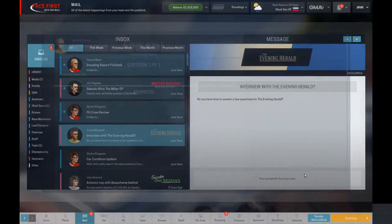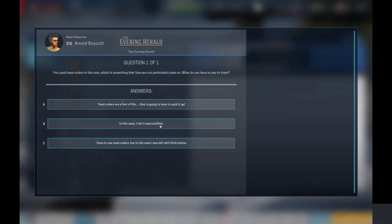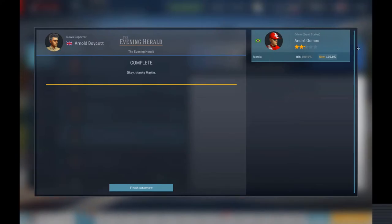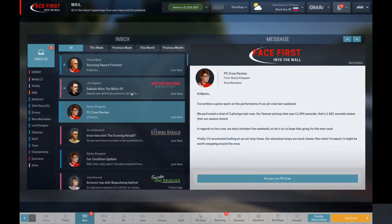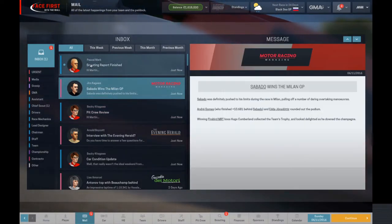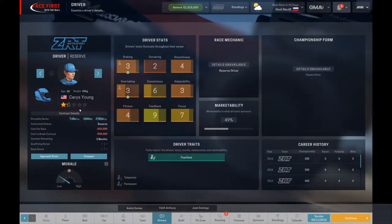Accepting the interview: team orders are a fact of life — in this case I felt it was justified. Andre Gomez is just as happy as he was before, no change. Total: two pit stops, mistake-free weekend — beautiful. Chapata wins the Milan GP.